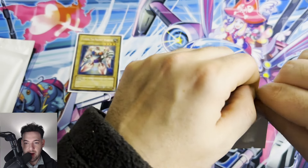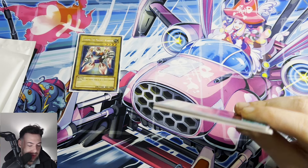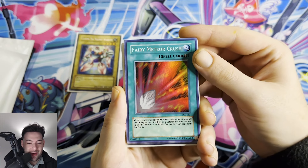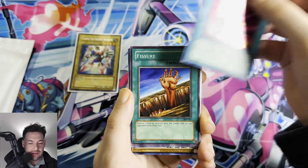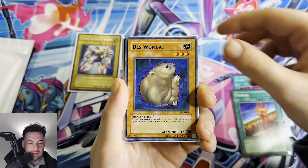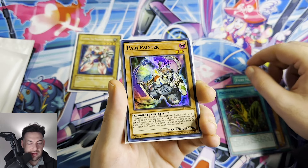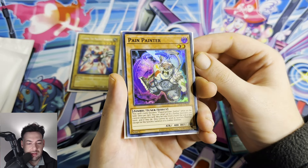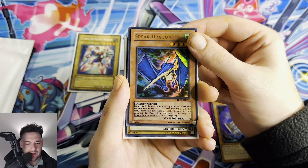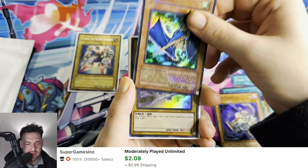Let's go into the next pack — what can we pull guys? We got a few sleeves in here! We got a Fairy Meteor Crush, a Fissure, a Death Wombat, Credit Practice, Pain Painter from Tournament Pack 19 — that's pretty fire. Spear Dragon too. We're getting a lot of different arts from this which is really, really awesome.